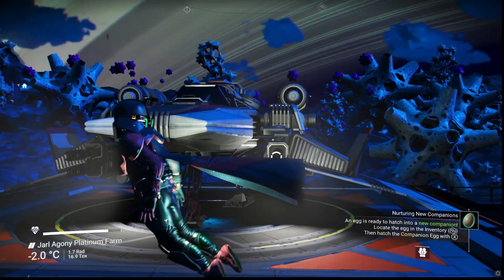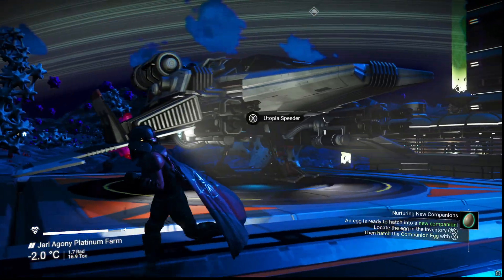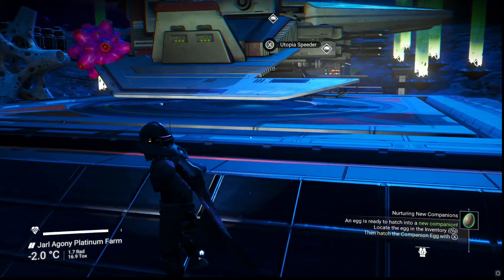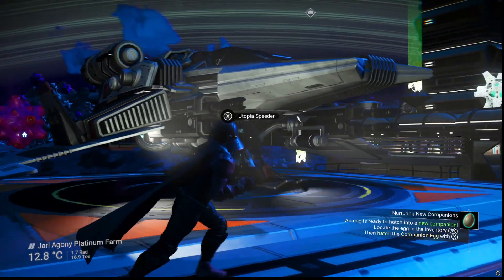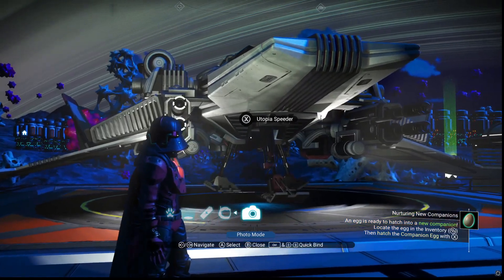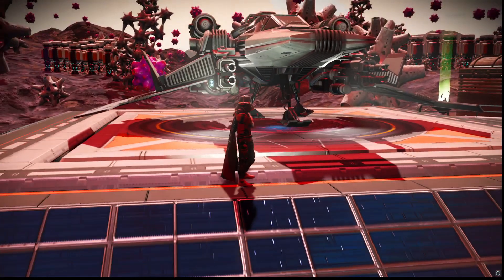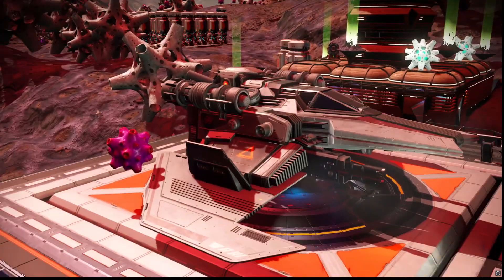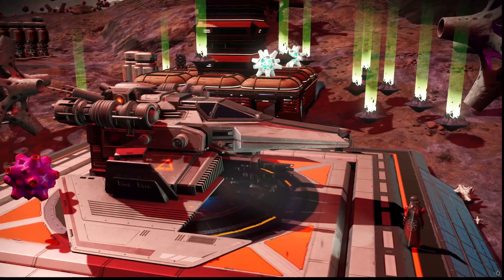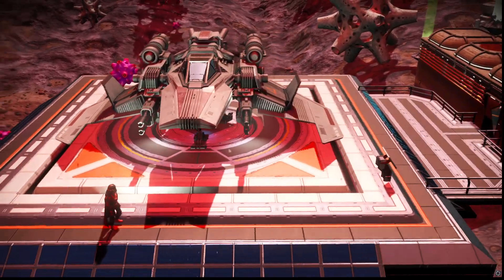It got dark on us while I was talking inside, but this is the Utopia Speeder — basically looks like a snowspeeder fighter with a little bit of mustard on it. It's a nice-looking ship. I'll show it to you here in photo mode. The glyphs down below will bring you to my platinum farm if you're in Otolati — that's galaxy 256. The platinum farm makes about 55,000 units of platinum every visit.